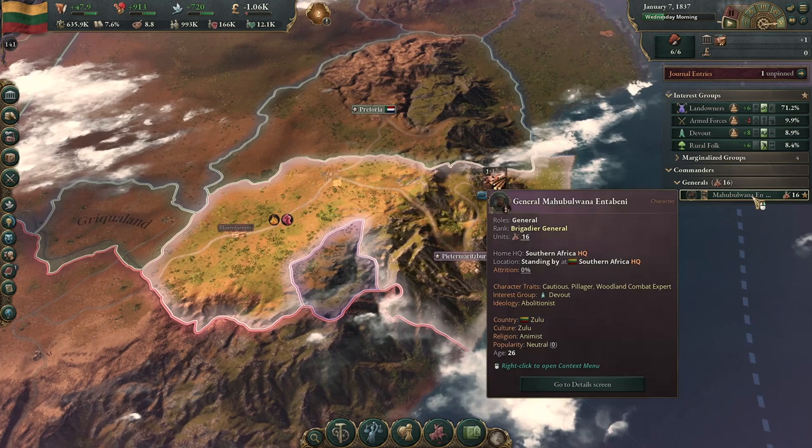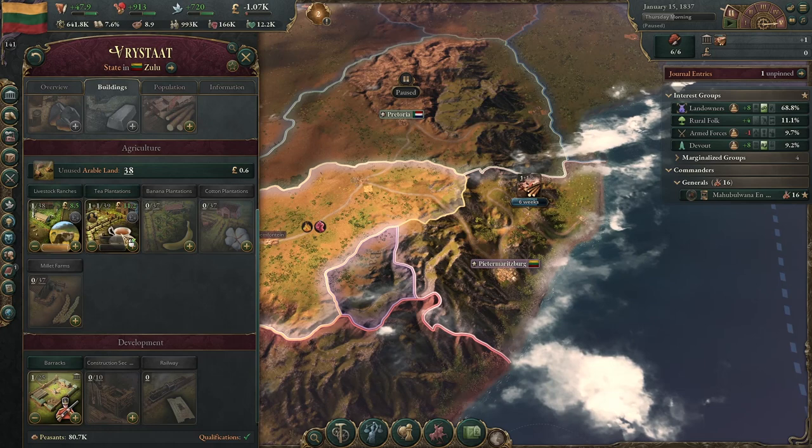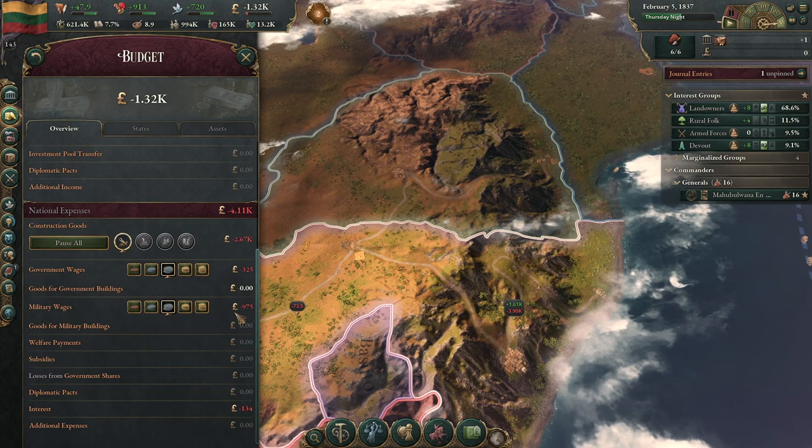That war was won, and we gained an excellent tea plantation, some livestock, and another barracks - which I'll keep. We are in the deficit now. Looks like we're spending most of our money on the military, so I'm going to be very cautious here not to get into debt.